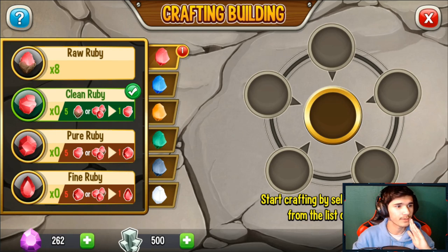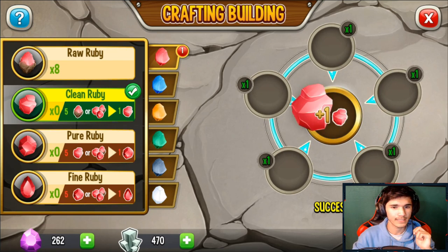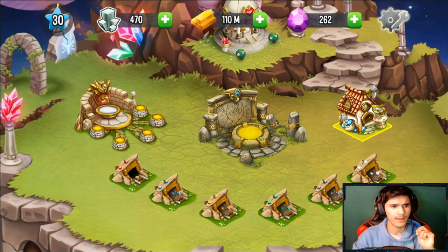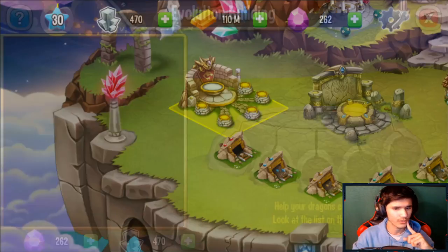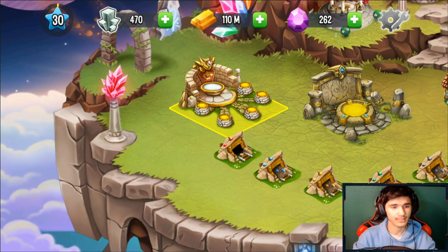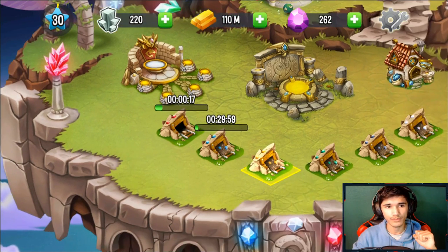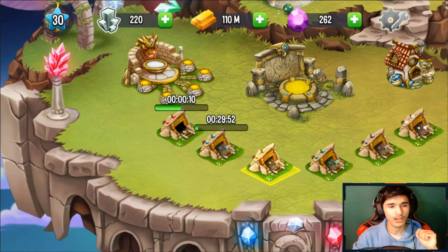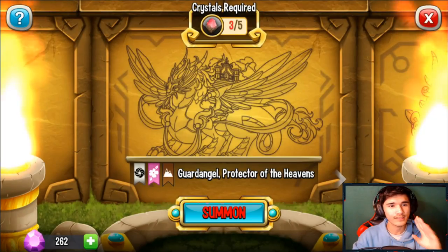The crafting workshop — I crafted something and it gave me what I think was a ruby. The evolution shrine is where you evolve your dragons. To rebuild the mines it doesn't cost gold — it costs platinum. If it was gold, I'd spend it all, but apparently you can summon dragons here.